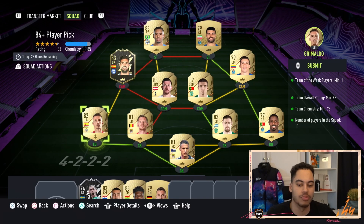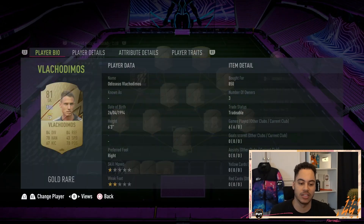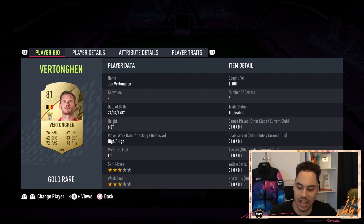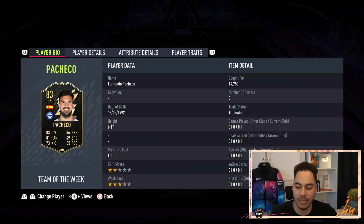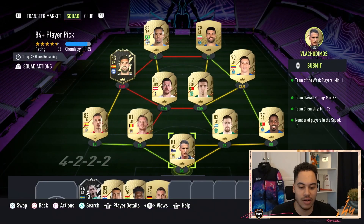Any in-form will pretty much work. I've just gone for the in-form Pacquiao — he's 83 rated. In goal is Vlach Midos, right back is Wilson Manafar, centre backs are Coates and Vertonghen, and left back is Grimaldo. Our CDMs are Paulina and Holberg, and our CAMs are Uribe and the in-form Pacquiao. Finishing up top we have Toremi and Gabriel Jesus.